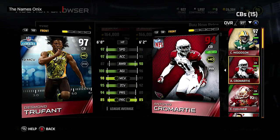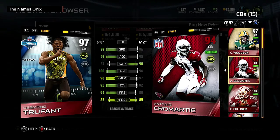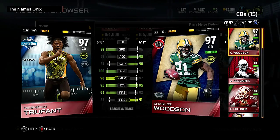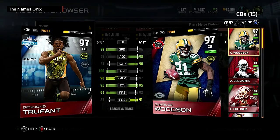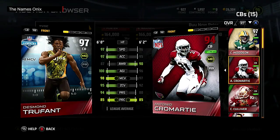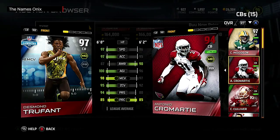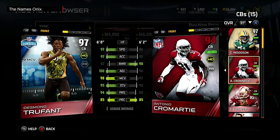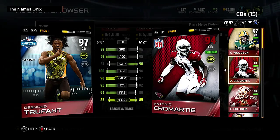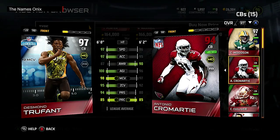One thing I really like is the plus-two man coverage boost he gives to the team when he's on the field. If that actually works — everybody's still debating whether those work — that puts him at 100 man coverage and Charles Woodson at 99. On top of that, I have Coach Ditka who also gives plus-two man coverage. If they stack, that puts Trufant at 102 man, Woodson at 101, and Cromartie at 101 — golden ticket caliber man coverage.